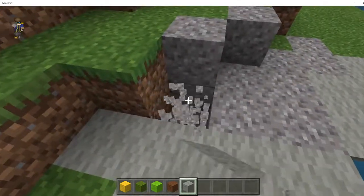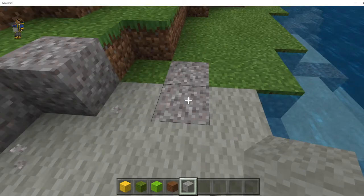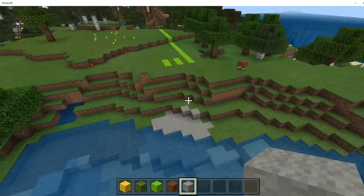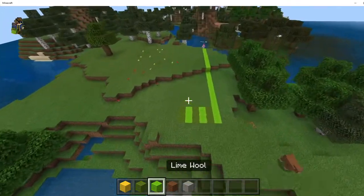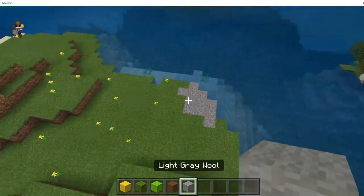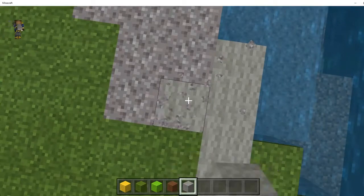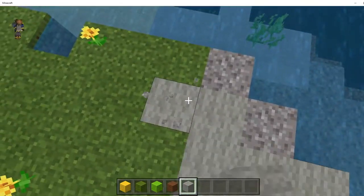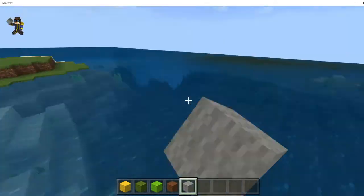I know a little trick where we could spawn in a bunch of sheep - more sheep than it spawns naturally. That's possible! Oh, by the way, we won't have to fill underwater because we're just gonna pretty much make a flat world on the water.